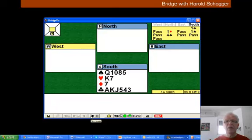On our hand this week, we open a club, partner bids a diamond, and we re-bid one spade, and partner jumps to four spades. And we pass — we don't go on to six.